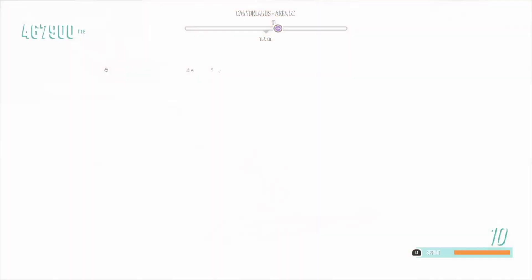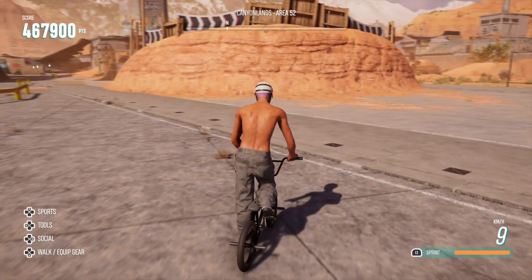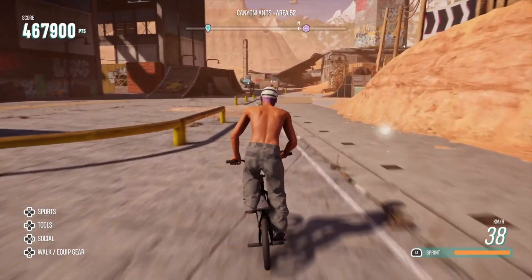So what you want to do in your Options is turn 'Bike Landing Backward' onto Manual. When it's on Manual, you use your right joystick.